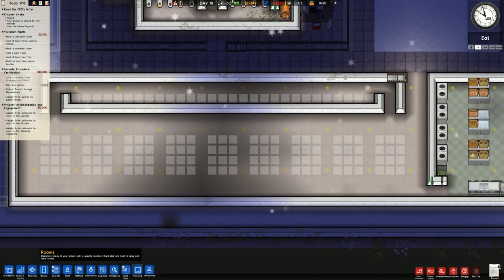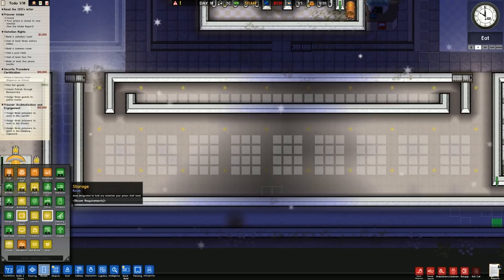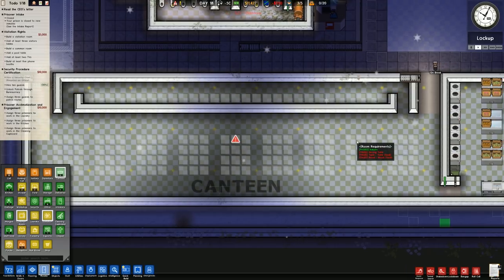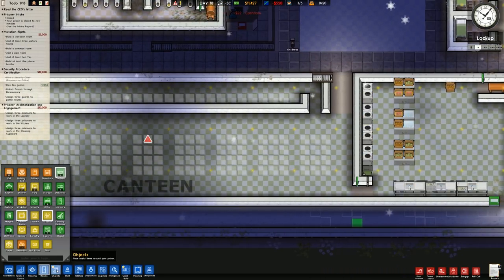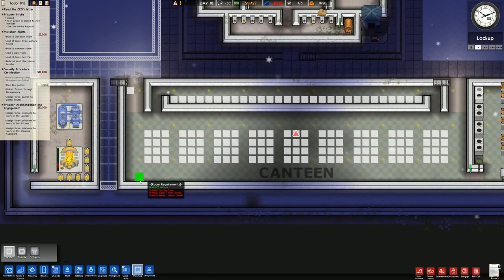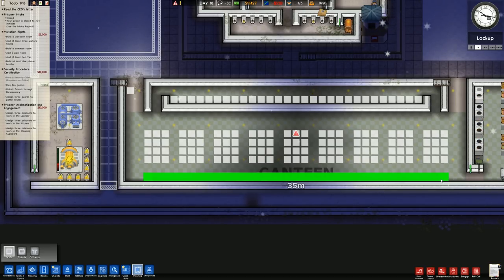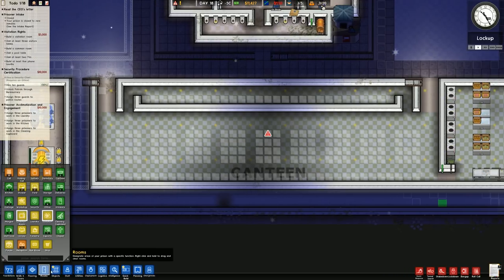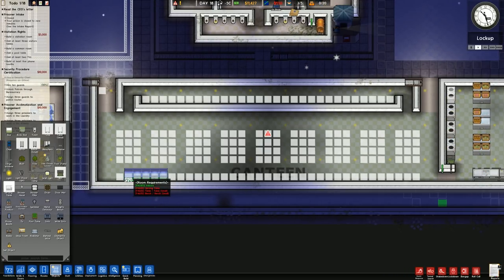I'm going to designate all of this as a canteen up in there as well, and then I'll put in a couple of the serving tables. Just double-checking the size - going from there that will be 35, so that's more than enough serving tables, in fact far too many. You'd have like seven - probably too many.